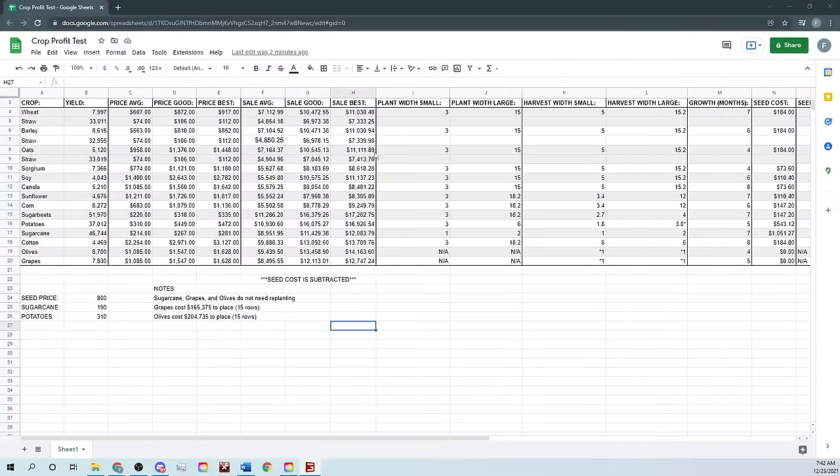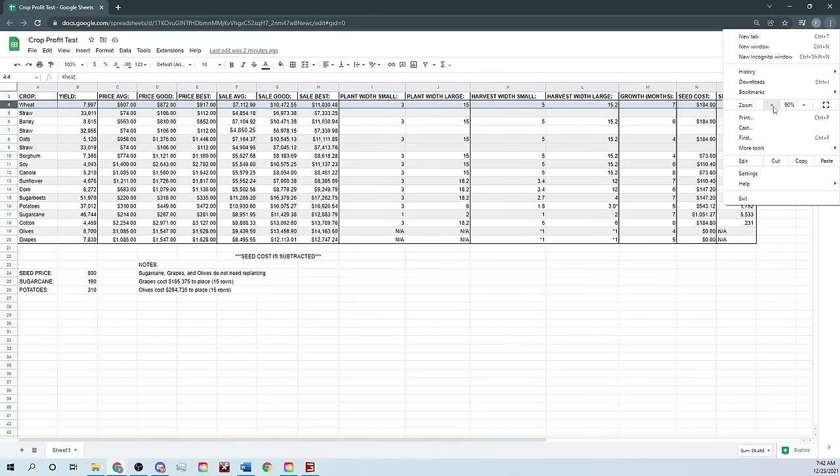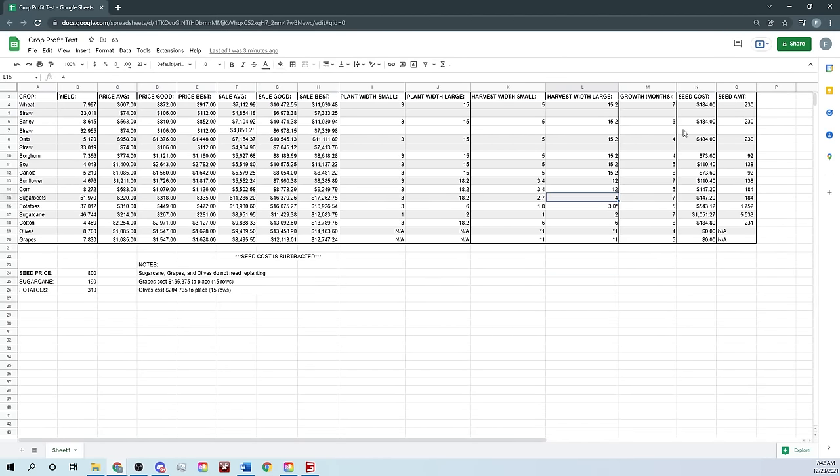I'm going to move us over to the spreadsheet - I'll leave a link so you guys have access to it. Starting with wheat: we have the yield at 7,997 liters, the straw yield which is different from the other two crops, and the average price, good price, and best price for straw. I changed some values because there's a good article on it - you're never going to sell when the price is super low. There's a link in the description to a Steam article explaining how they found all of this from the XML, so these prices should be extremely accurate.